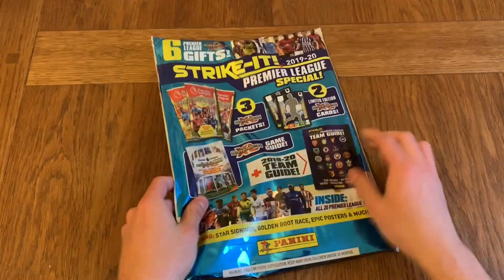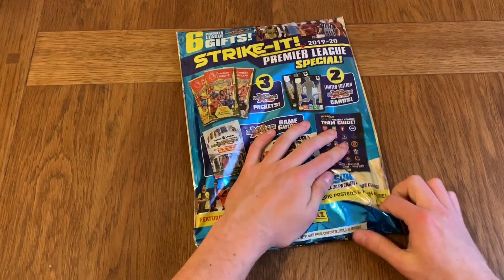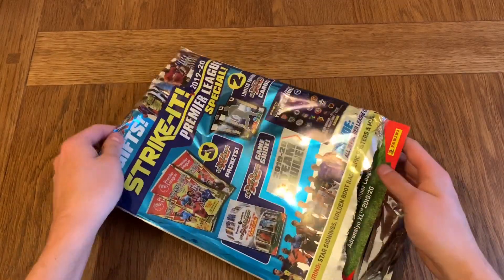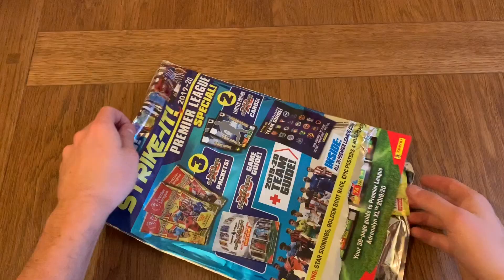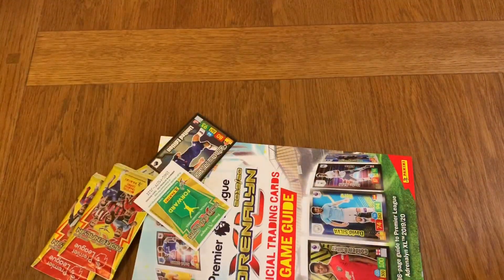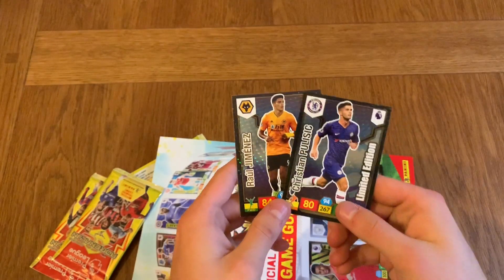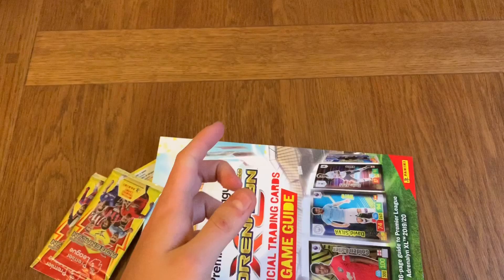Here is the back of it. Let's see what we get. So it seems like the three packets and two limited editions are your six gifts. Sometimes they feel like sweets in there, sometimes they feel like a little toy. But yep, there's nothing else in the packet. The two limited editions are going to be Raúl Jiménez and Christian Pulisic, for Wolves and for Chelsea. So these are the two limited editions you get with the magazine.